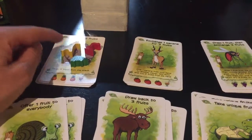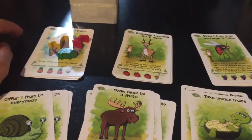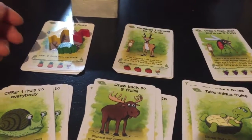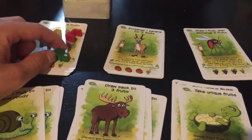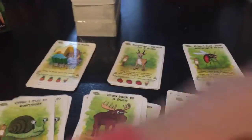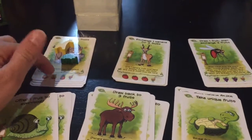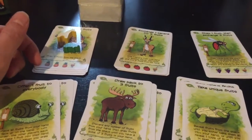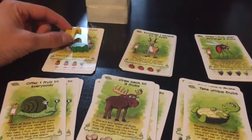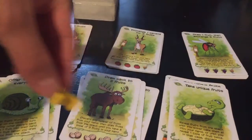If there are multiple animals it doesn't matter who was there first — if you visit and there are any other animals, you pay them each a fruit from your hand. If you only have one card but two animals to pay, you choose which animal gets it and the other gets nothing. Similarly, if you have zero cards you don't need to pay anybody — there's no penalty. Also, on a future turn you cannot visit the same location you were just at; you have to move to a different one.